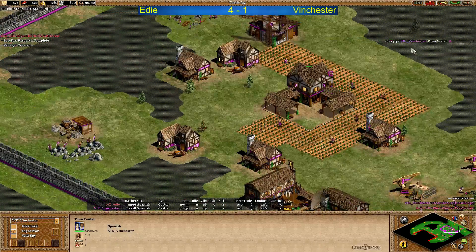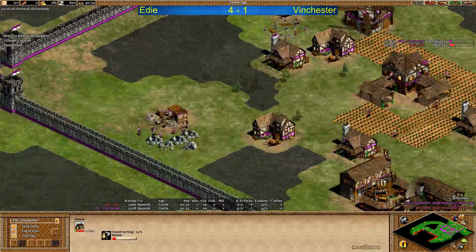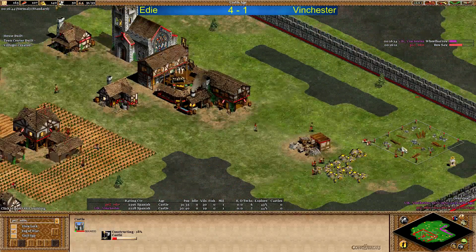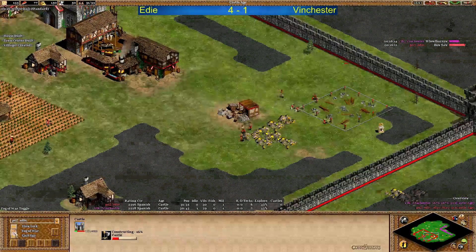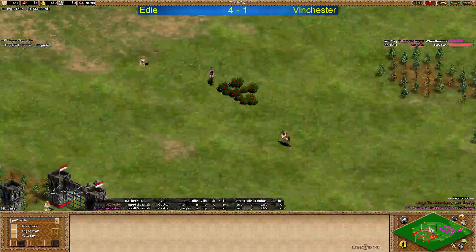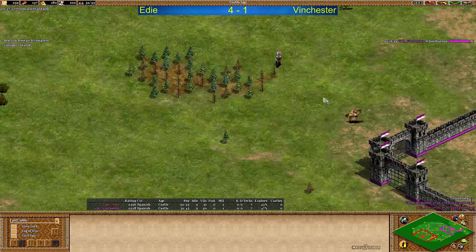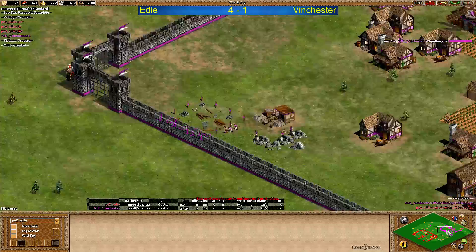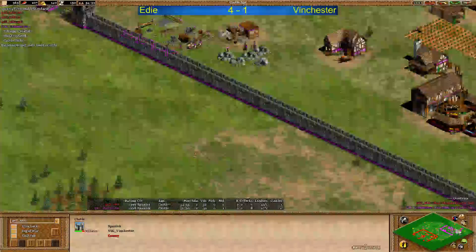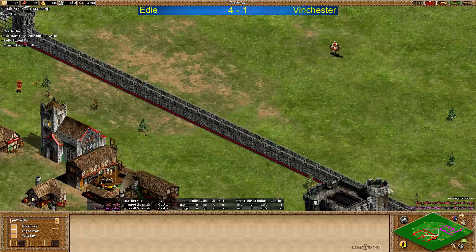Housed on 30 villagers - that should not happen. Doing wheelbarrow instead. Now houses coming up and he will have enough stone for castle. Eddy monastery is up - expected. And the castle coming up in front of the main gold. Therefore he has not been going for any more TCs - might come up later on. Winchester scout again on lower HP, so Eddy is going to try and kill it. Castle now coming up for Winchester in front of the main stone - expected. You want to have the castles inside your walls but in a position that your main resources are protected.